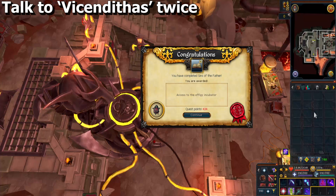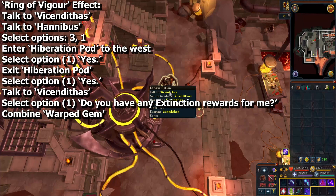You actually need to complete the Extinction quest before you can do this, which this mini-quest is a requirement for, but it wasn't originally, so I had to come back and do this. As I said in the beginning of the video, you also need the actual ring, which you buy from the dungeoneering shop for 50k tokens. First, speak to Vincentius.